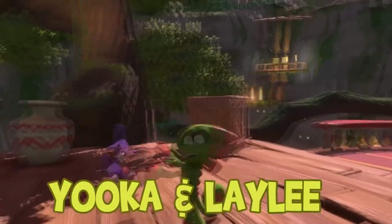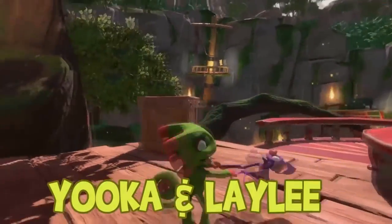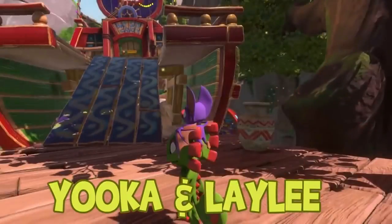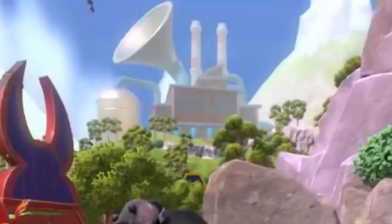The trailer starts off with Yooka and Laylee in Shipwreck Creek. This scene is simply adorable. I'm guessing that once the player remains idle, this is what they'll see - though it looks zoomed in, I think this was purposely done for the trailer. Now about Shipwreck Creek: there are 5 worlds in this game, but Shipwreck Creek doesn't count as one of the 5. This world acts as an intro world, something like Spiral Mountain from Banjo-Kazooie. We can see Hivery Towers in the back from Shipwreck Creek, and we notice the name of the ship - Bat Ship Crazy.